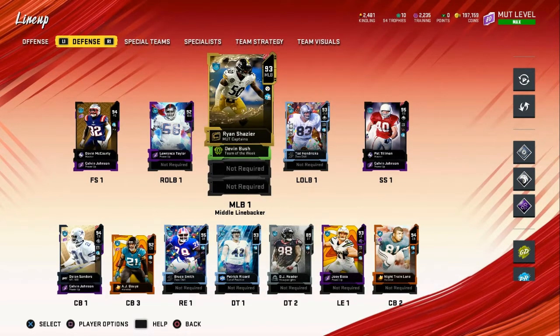On defense, I now have Devon McCourty replacing Calvin Johnson as free safety. I just got that 92 Lawrence Taylor — he's pretty decent. 93 Ryan Shazier, who will eventually be a 99 at the end of the year. 86 Devin Bush has good speed for my user. Ted Hendricks — the best gingerbread card you can get in my opinion, has great abilities. I maxed out my Pat Tillman, got Deion Sanders from doing the NFL 100 solos — you should definitely do those, they're worth it and easy. Night Train Lane from a set that wasn't hard. I just picked up Bruce Smith — he seems very good. Patrick Richard I actually pulled and he's a very good D-Tackle running a 3-4 defense. Joey Bosa is also part of the Harvest set — great card, free if you just do the collection.